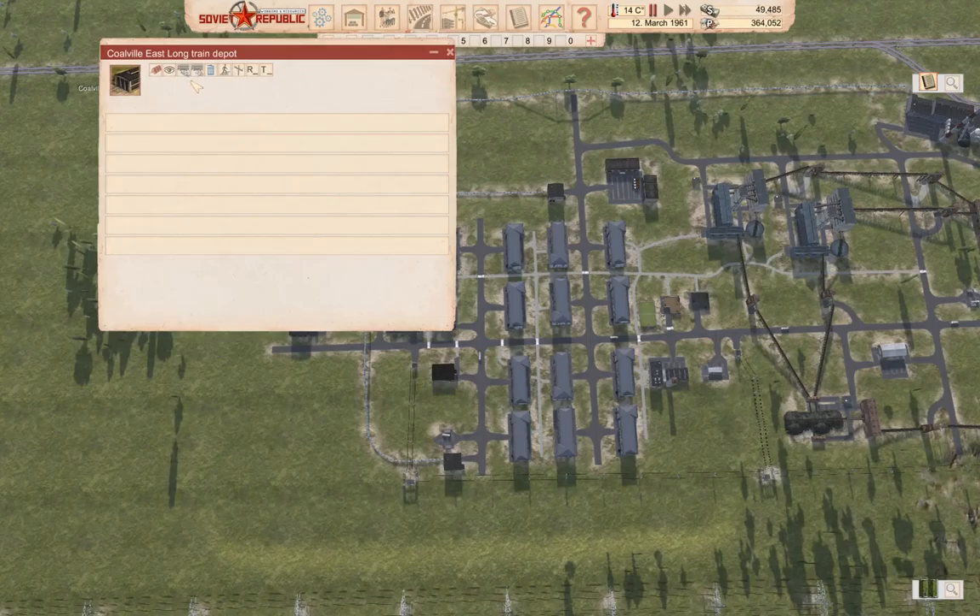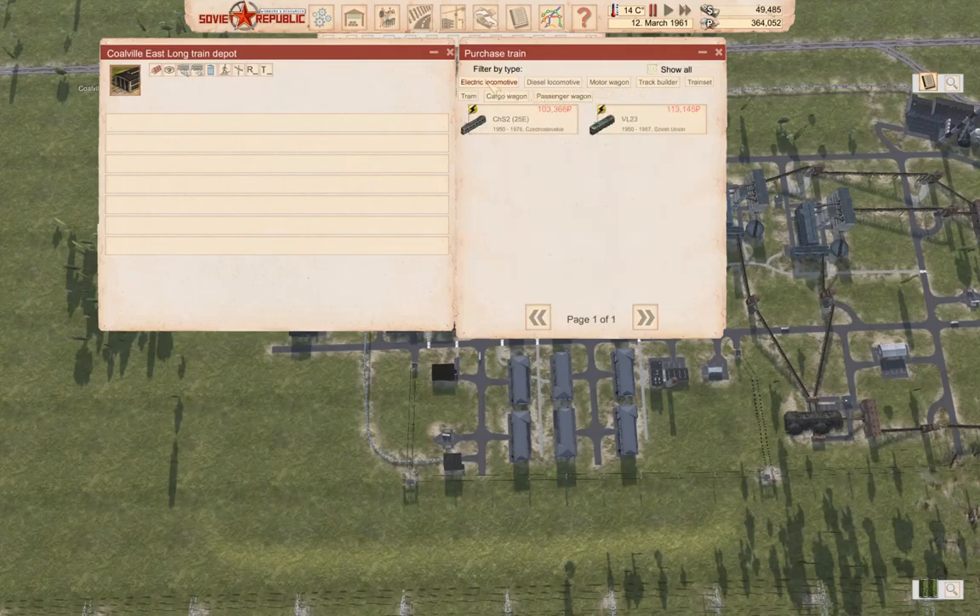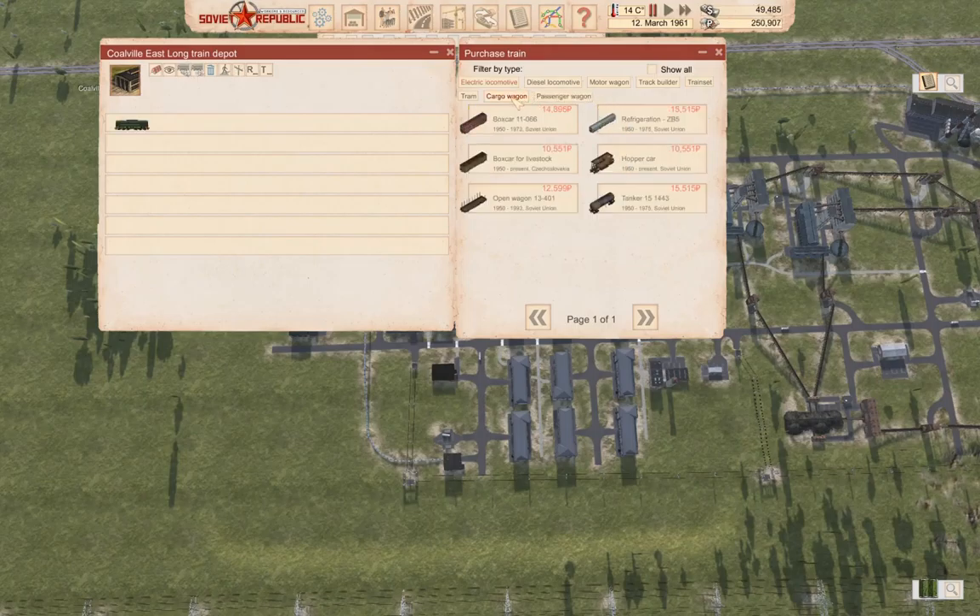What I'm going to do this time around is fling a couple of export trains on that. I think I'm going to need to deficit finance the trains, and once I do that there should be some additional cash coming in from exports. So we need to buy with rubles - we're going to grab an electric. The VL23, 80k, 3100kW. We'll take the VL23. Cargo wagon - we're going to need tankers, obviously.